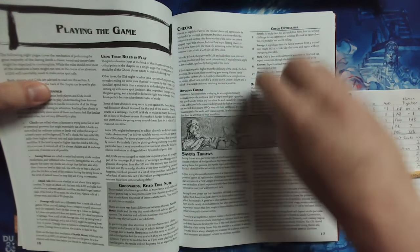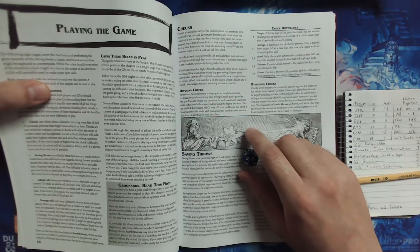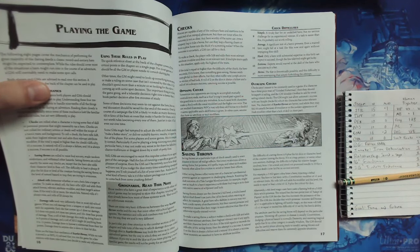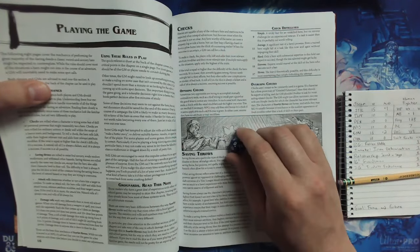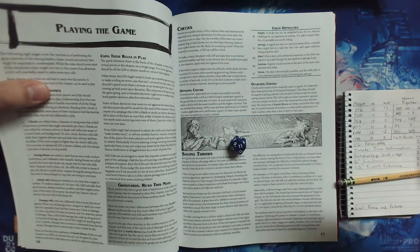Attack rolls determine whether or not a hero hits a target in combat. To make an attack roll, the hero rolls 1d20, adds their most relevant attribute modifier and their target's armor class. We've already talked about this. So if I rolled an 11, plus strength of plus 1, that's 12, plus attack bonus of 1, that's 13, plus enemy AC of 10 — that's over 20 and I get a hit.